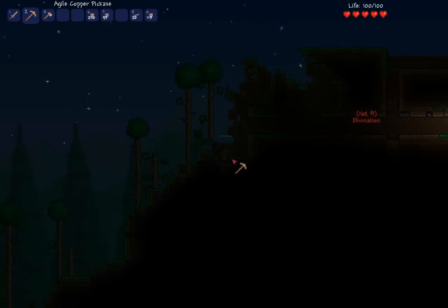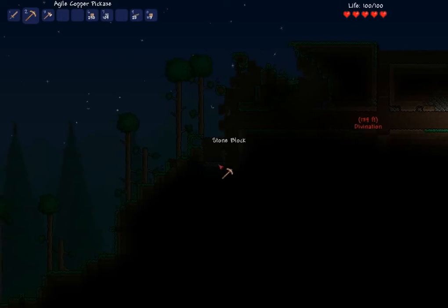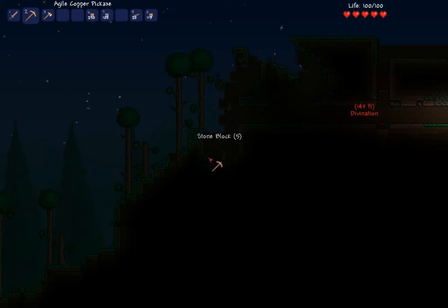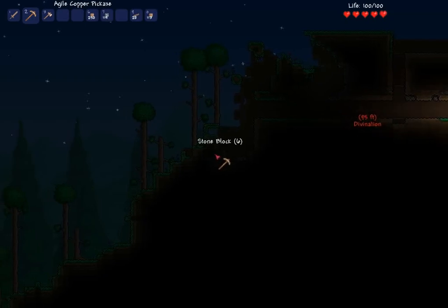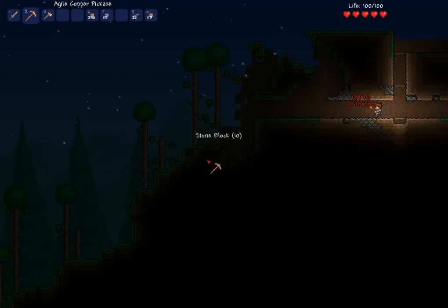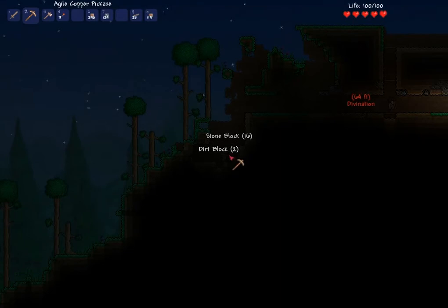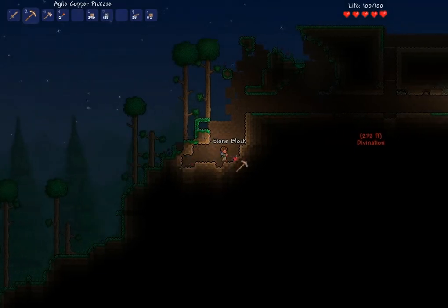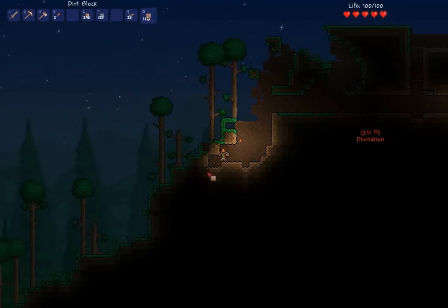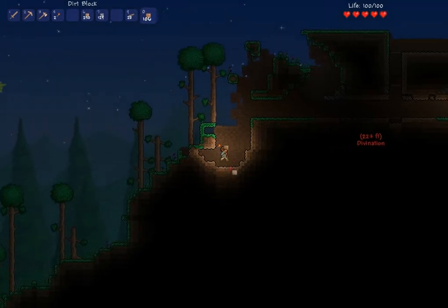Are you having any luck with iron over there? I've not really found anything. I only had enough gel to make three torches, so that's as far as we can see right now. And we're not really getting bombarded with zombies or undead or anything. I wonder if there's a mechanic for how old the server is — or if the progression of spawning is linked to how many hearts you have, or a combination of both.